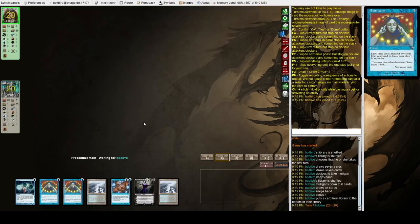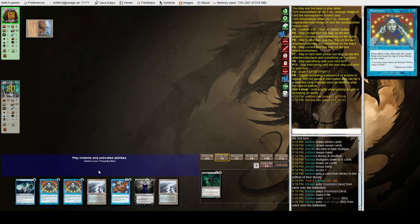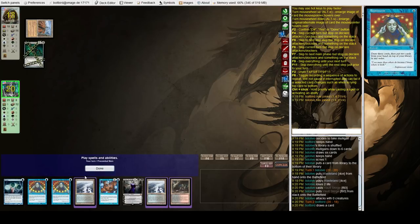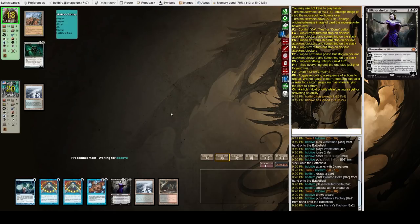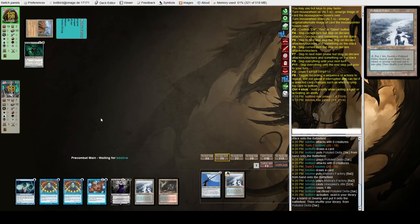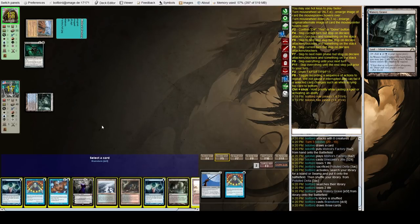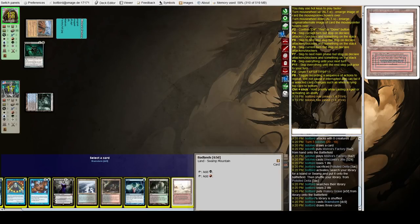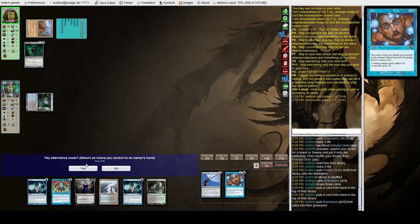City of Traitors and Thorn of Amethyst — that's what I'm guessing. Wasteland — okay, that's fine. Polluted Delta, pass. Factory, Jitte — I think that is worth Dazing. Let's grab Watery Grave, Brainstorm — let's throw back a lot of the non-spells and then Daze that.